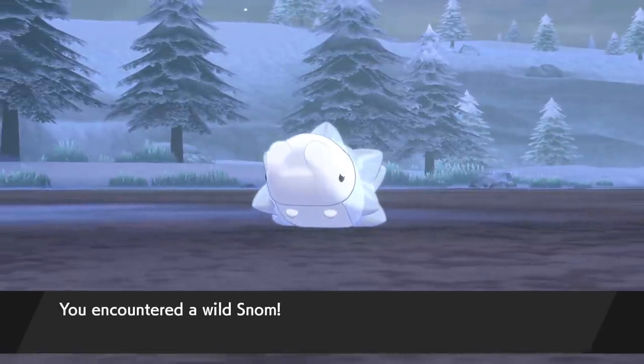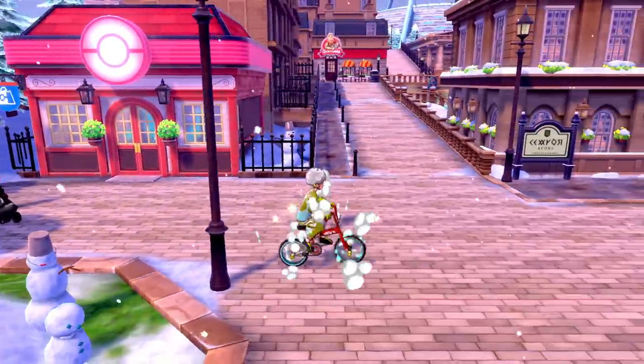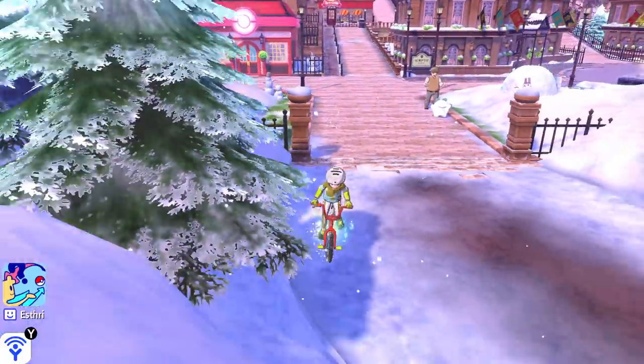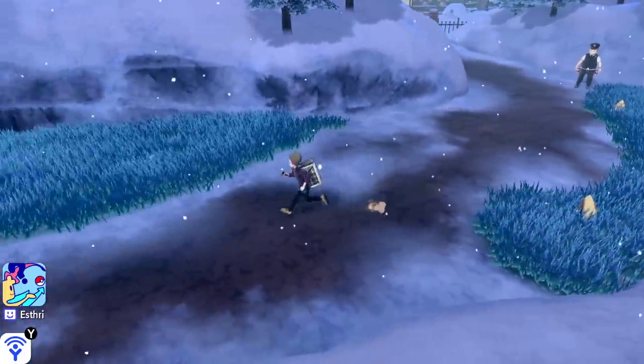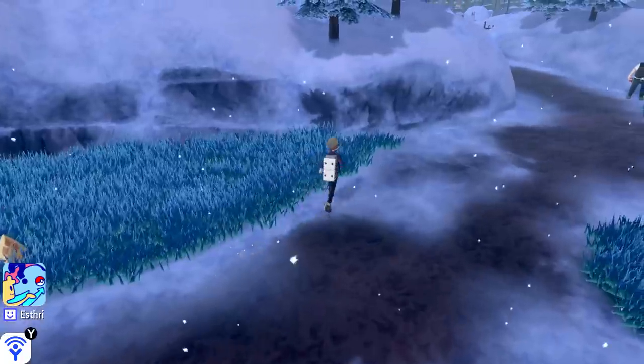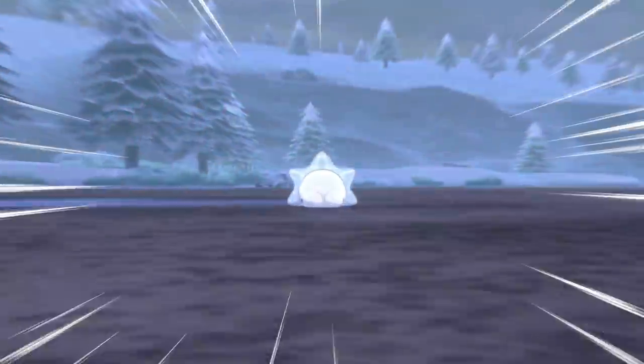Next up, let's have a look at the delightfully adorable little Snom. You can find Snom primarily on the northern half of Route 8, known as Steam Drift Way, which is just south of Circhester. You can find them milling about in the overworld in the grassy patches, so just keep an eye out — they're a little bit harder to see because they're so small, but you'll find one.